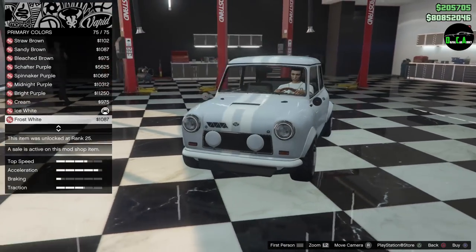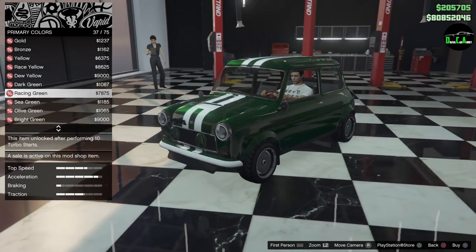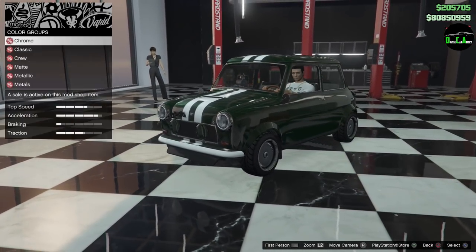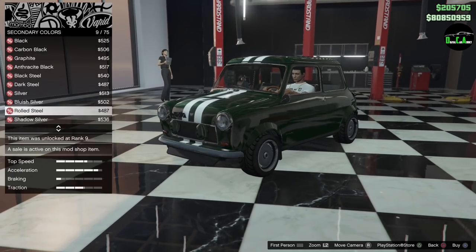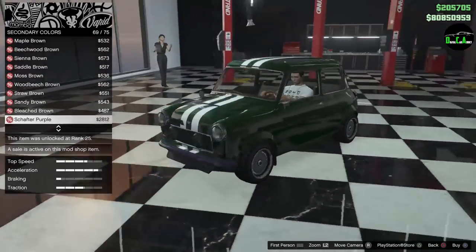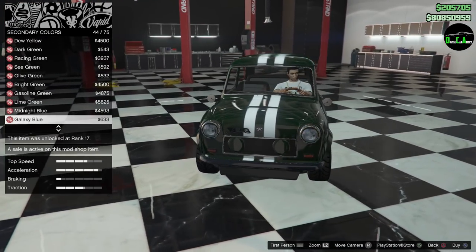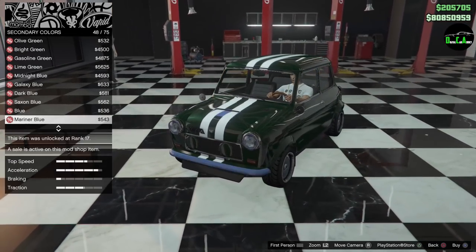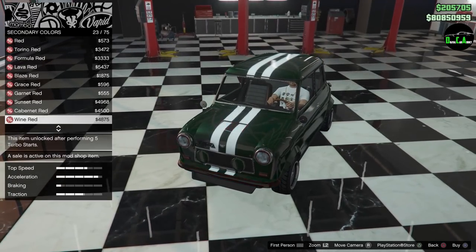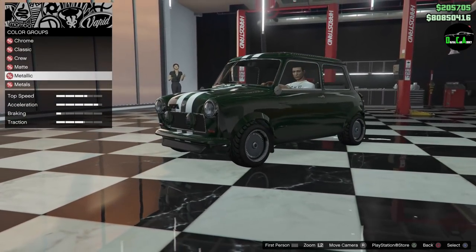Alright, respray. I'm going to do a metallic — like a British racing green — the dark green. Look at that, great. That's the secondary color — I have no idea what color it is. It controls your bumper, the diffuser, the trim around the headlights, and the scoop. I definitely have to do that in green as well.